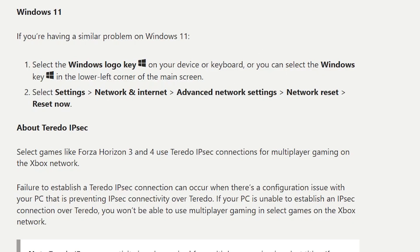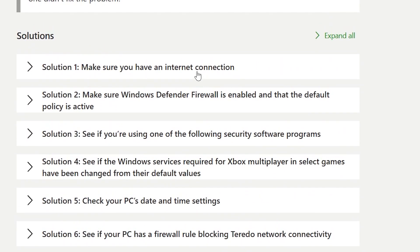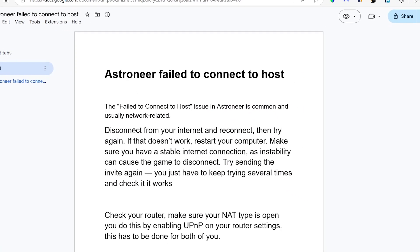If you've done so but you're still facing the same issue, there are additional troubleshooting steps to follow, such as making sure you have an internet connection, making sure Windows Defender Firewall is enabled, and that the default policy is active. I'll provide this page in the description so you can try each step one by one. The main fix I've seen most recommended on the forums and their Discord is the one I'll highlight next.